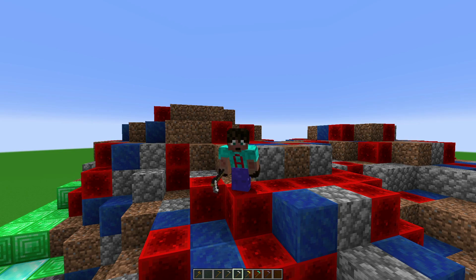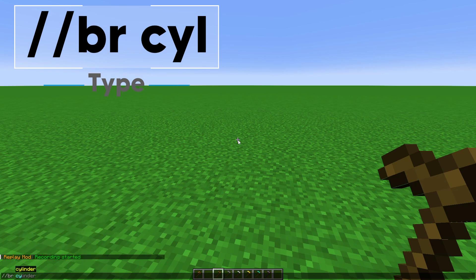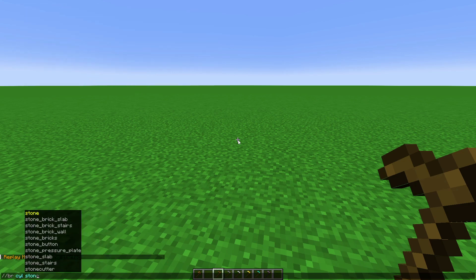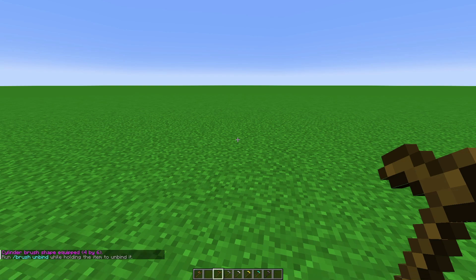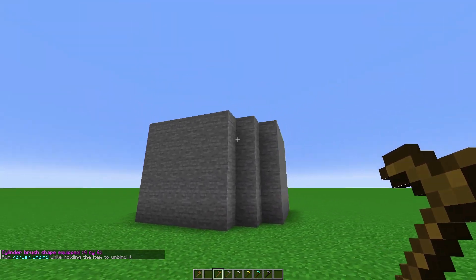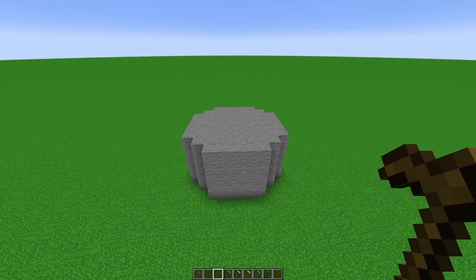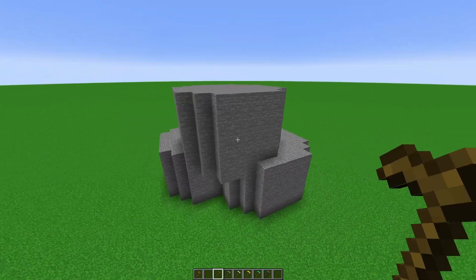There are two other brush commands I want to help you with. The other really useful brush is cylinder — you do slash slash BR or brush, then type CYL or cylinder, then space, and whatever block you want to make a cylinder out of. I'm going to go for stone, then put in a radius of four, and then how high you want your cylinder to be — I'm going to go for six blocks. Press enter. Then wherever I click, that is where my cylinder is going to be built. It builds the bottom circle of the cylinder where you click, so you get a six-high cylinder from where you click.